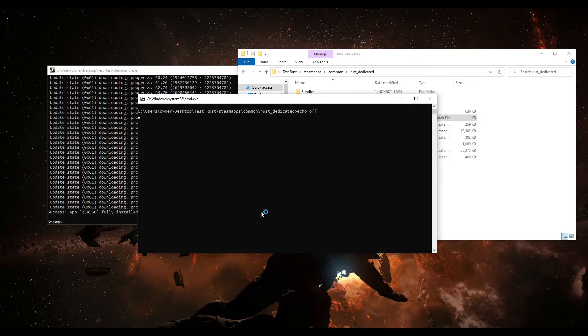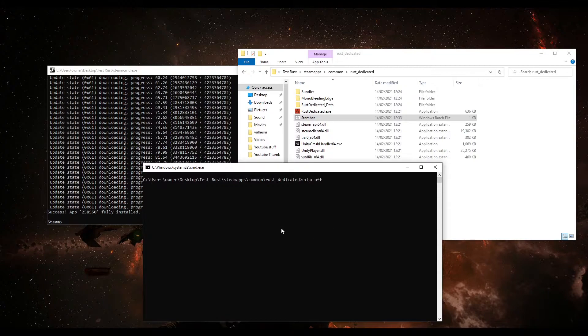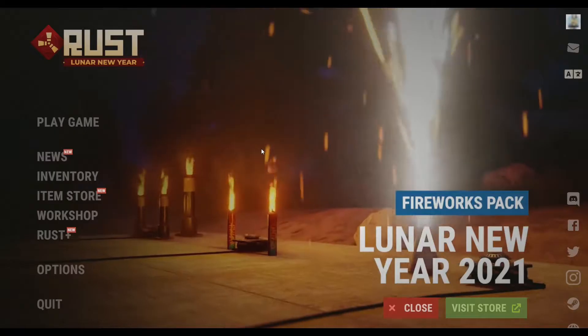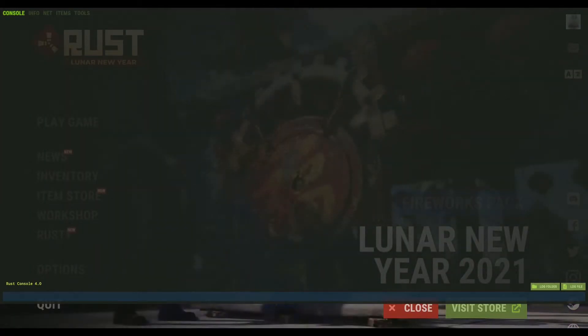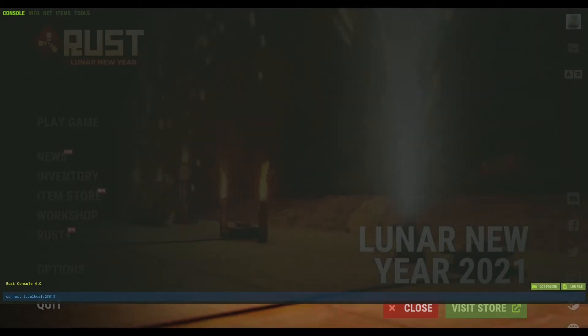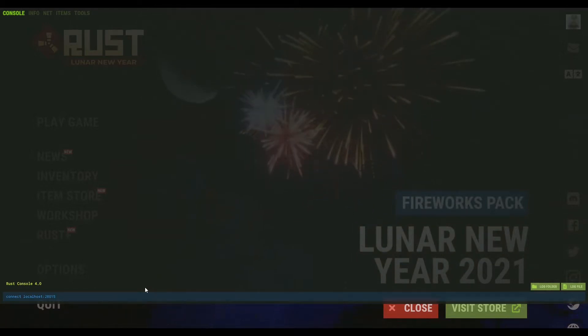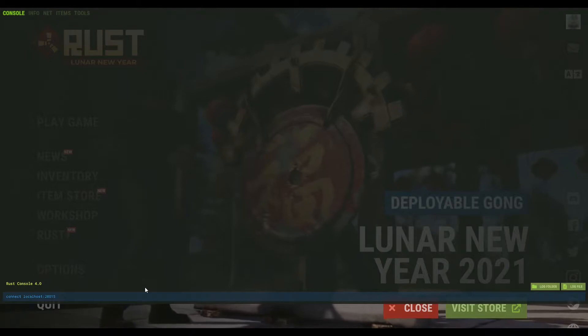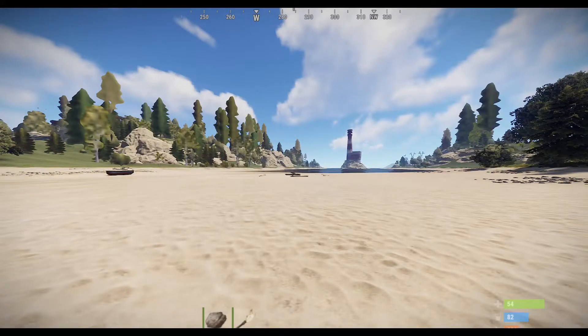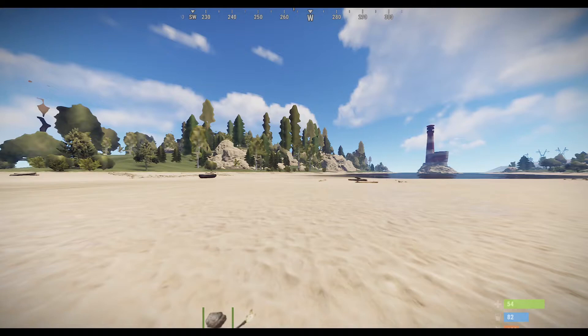Click start.bat and it'll bring up the window and start opening the server — that takes a few minutes. Once it looks ready, open Steam, launch Rust, and press F1 to open the console. Type 'connect localhost:28015' (or whatever port you set) and press Enter. You'll spawn into the world.